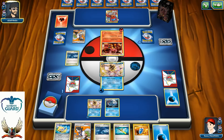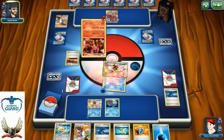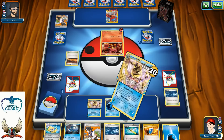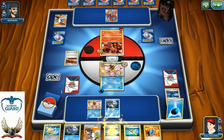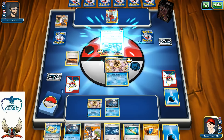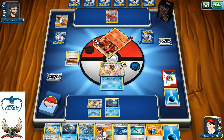He goes with Professor Sycamore — unfortunately no N — seven new cards. There's one Scorched Earth and Power Heater is going to be just for 20. I accidentally hit Giant Water Shuriken instead of Moonlight Slash, but yeah — Moonlight Slash for 160 knocks out his last Volcanion for my last prize, winning the game.